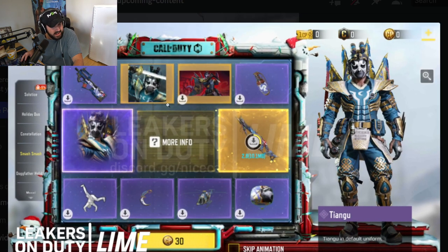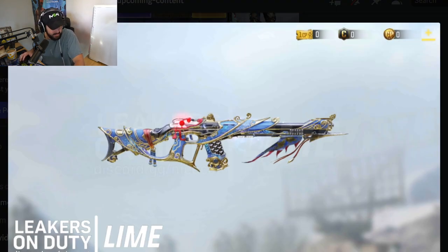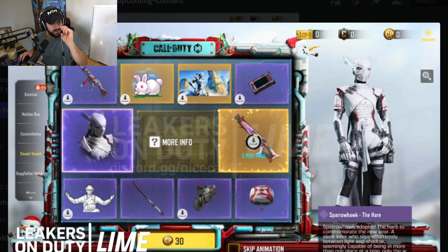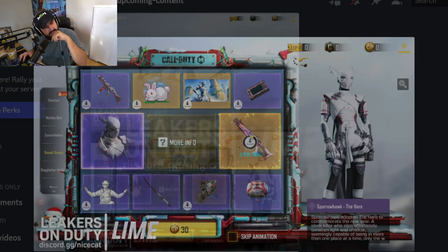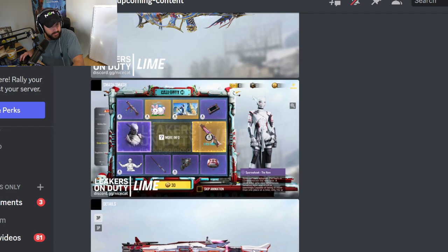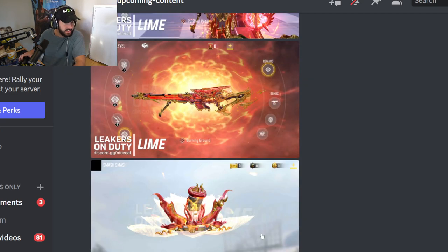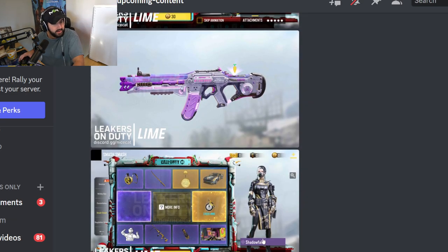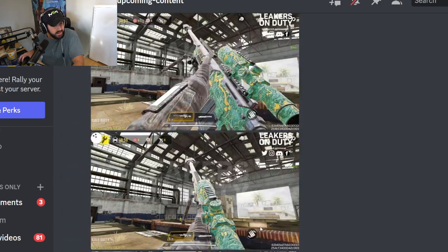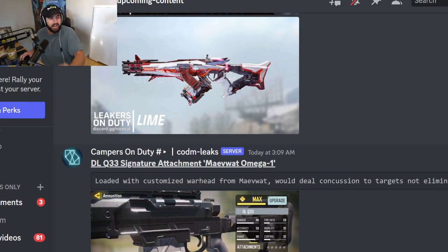What gun is this? It doesn't hover over. If I had to guess, it's probably a legendary ASVAL, but I'm not 100% — it could be a PPSH too. ASVAL or PPSH would be my guess. I think this is the same as the M13... wait, no. I think that's a Holger. I want to say that's a Holger. I don't know why we're not putting labels on these.